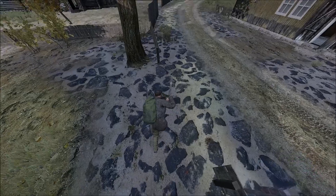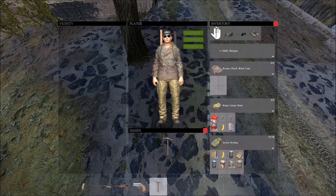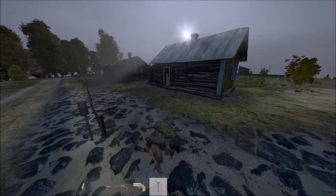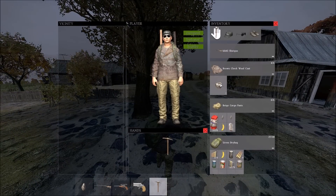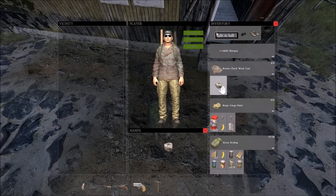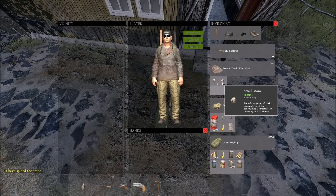You can also mine larger stones from rocky areas such as this using a pickaxe, which gives you a larger stone into your backpack. You can then split that using the pickaxe, giving you one of the stones which you would then use to craft your knife — making the improvised knife very readily available.